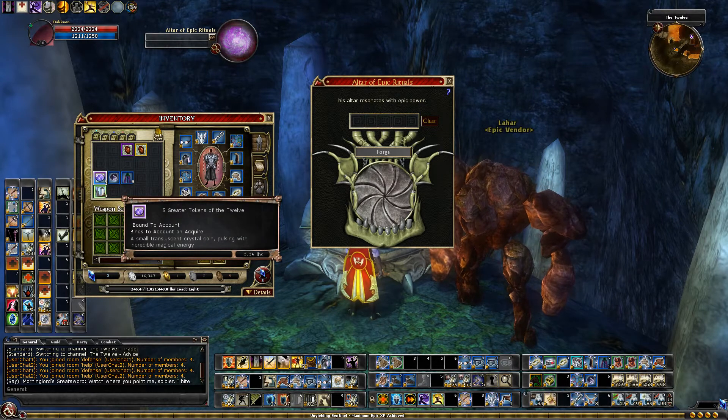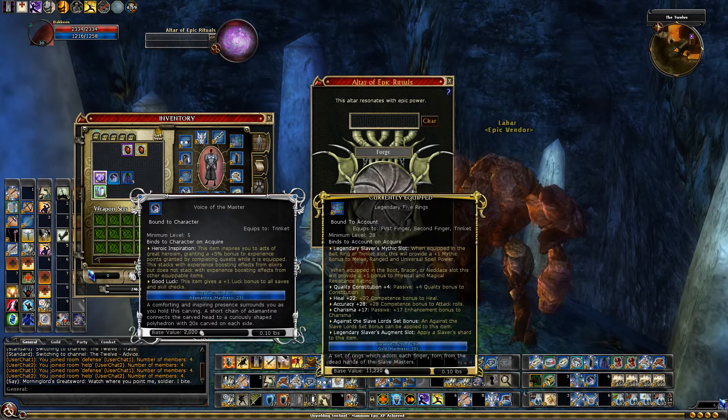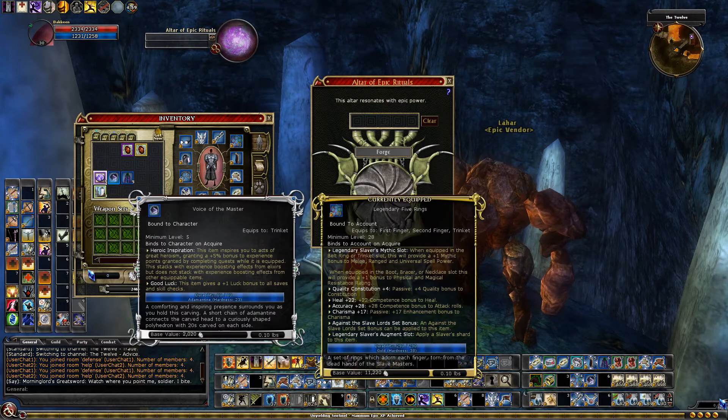There are three ingredients to make this. The first is a Voice of the Master — I collected two of those on my Normal, Hard, and Elite runs on Heroic in the Deleria Chain. Then Mantle of the World Shaper — I collected two of those on my Normal, Hard, and Elite runs of the Thranal Chain. I took Ratcatcher the third time, and then I took Epic Voice of the Master on the Deleria Chain.